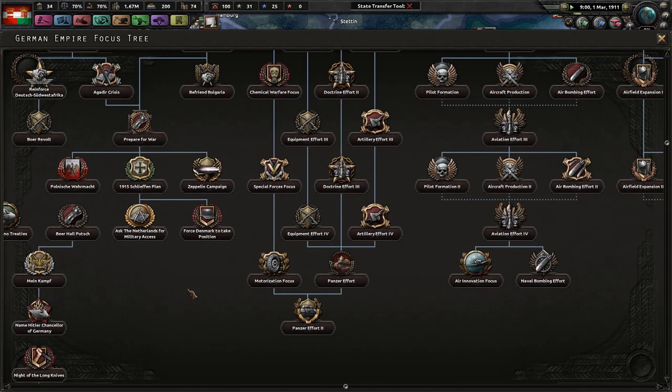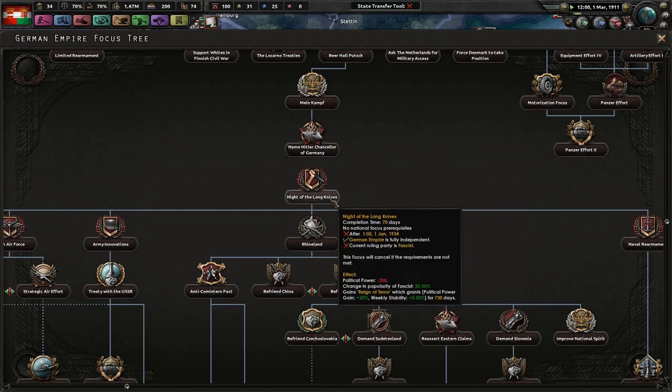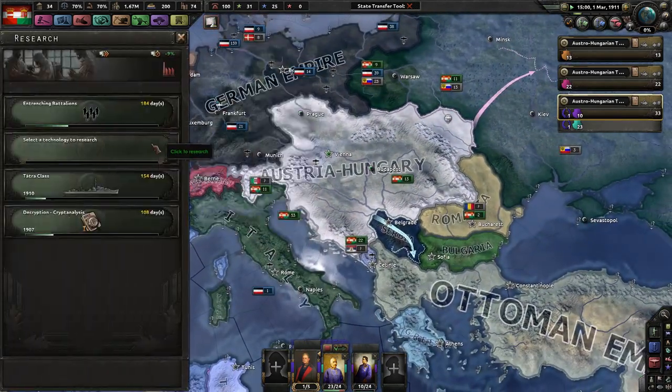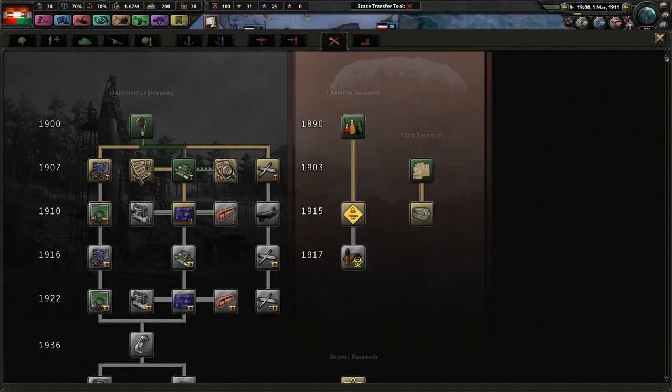They pretty much have to lose World War 1 to get to World War 2 — with Mein Kampf, name Hitler Chancellor of Germany, and Night of the Long Knives. So basically I'm probably going to stop this mod at the end of World War 1, just because I'm not planning to lose. And the only way for the game to really continue is for me to lose. I could technically switch to Germany if they were to lose, and just kind of play as them and have some more fun.